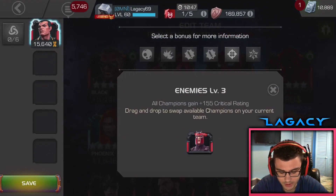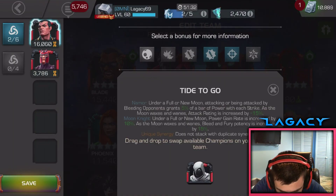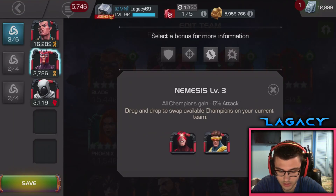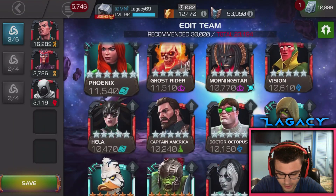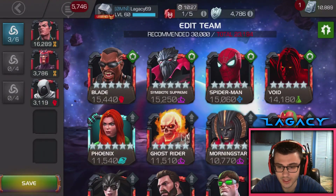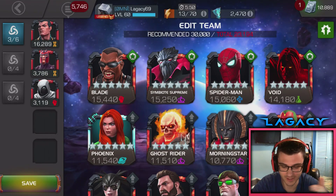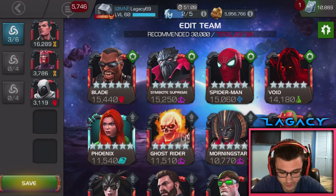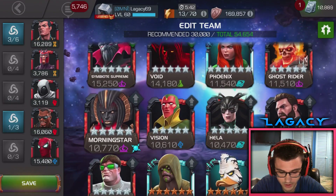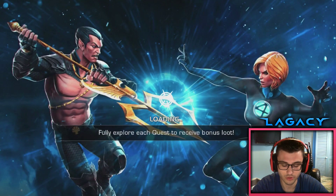We're going to be bringing in Namor. Who else? Let's bring in Magneto, Moon Knight, and just in case I mess up, a couple champs that can help. Sorry about that guys, that was an alarm to wake up — I was already awake though, was gonna take a nap after the arena. Let's go with Blade and Star-Lord Spidey. We should be good with Namor, but just in case, let's hop in.